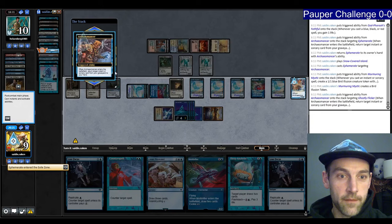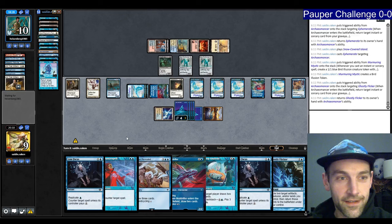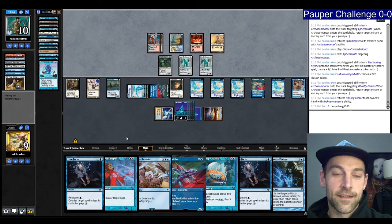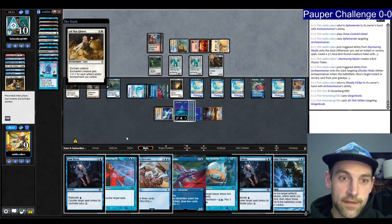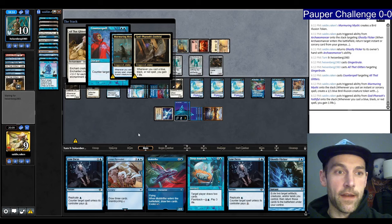We have all of our counters and all of our card draw — you are not going to win. We're at nine life. We've handled two All the Glitters so far, single-handedly. I really like all the cantrips — it makes me able to draw stuff. All the Glitters again? Counterspell. We've drawn three Glitters and they're still losing.